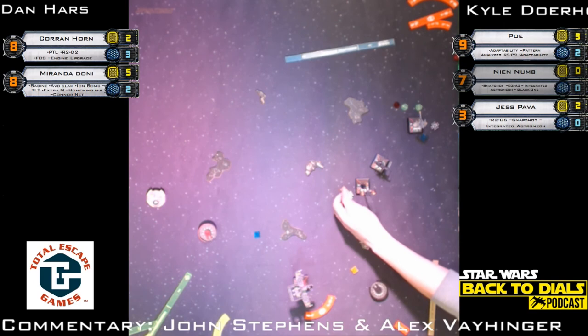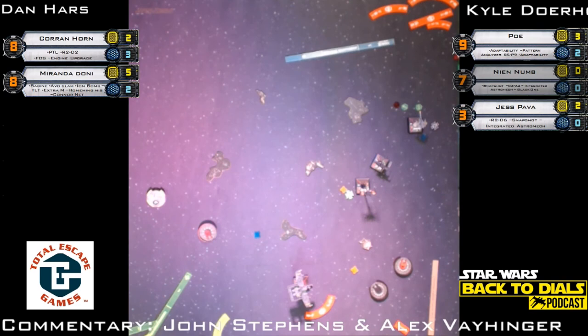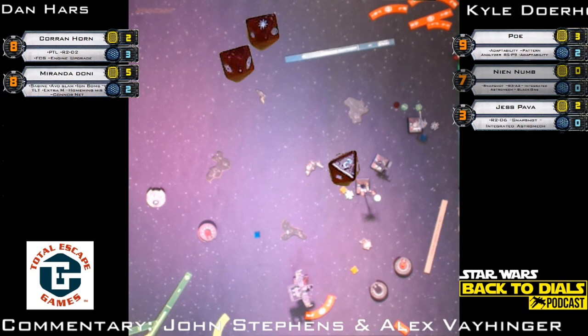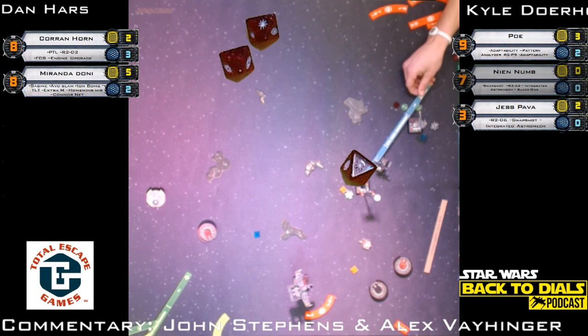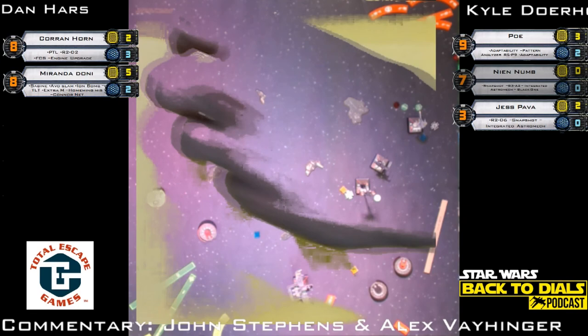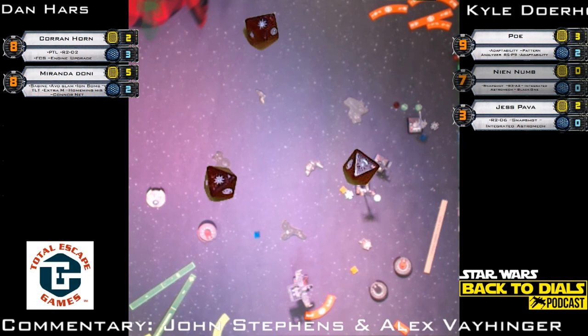Poe with the left bank — not what I anticipated, but he was probably covering all options because Corran could have turned in. He's still going to have an arc — set himself up where they're both going to get to shoot. Poe puts two hits in the box — still has that target lock. Dan checks if he's in arc and says yes. Two hits from Poe at range two — I just don't understand why he's not using that target lock. He's going to spend the target lock — three hits. Daniel having some problems with his dice now.